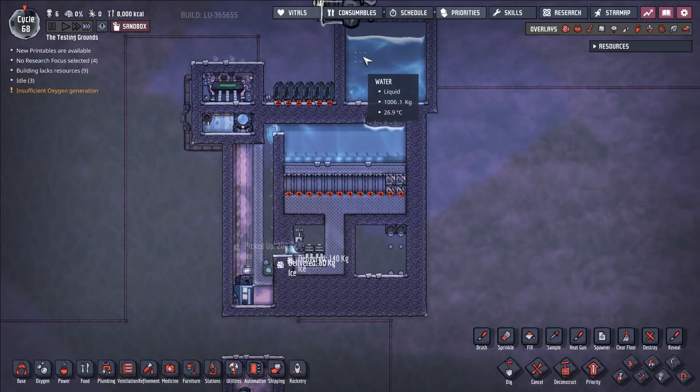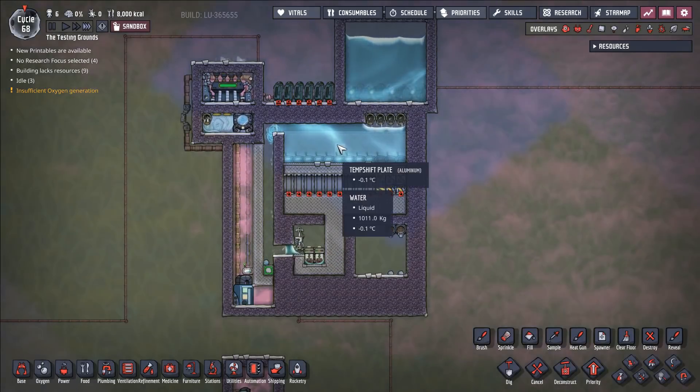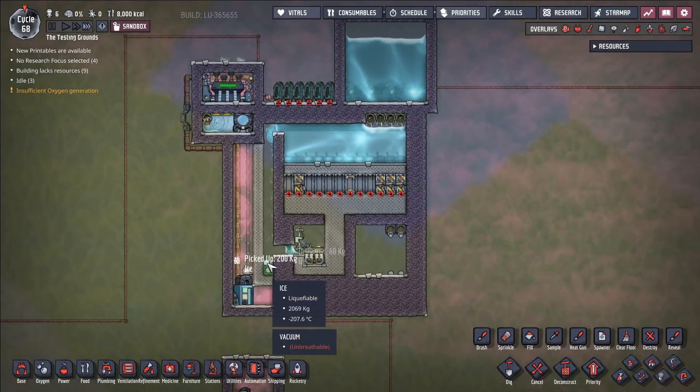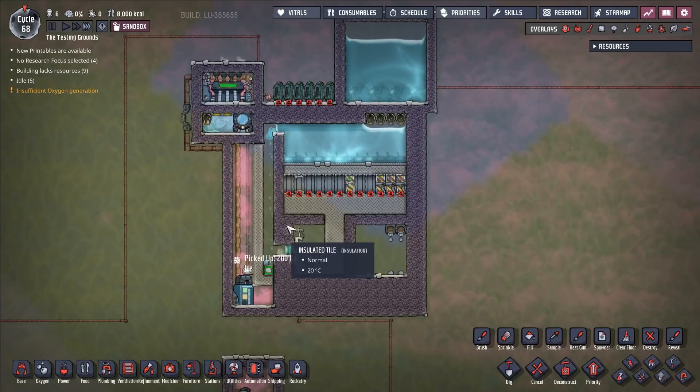We are taking 27 degree water. We are running it through this system, and it is getting its temperature changed to negative 210 degrees — it's getting cooled down by this system. And that's a cost that we have to pay for with the ice itself.